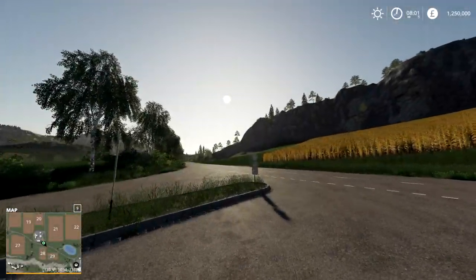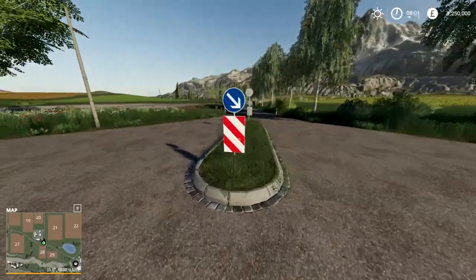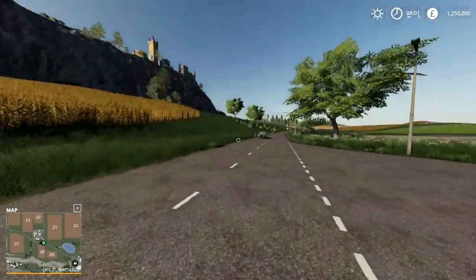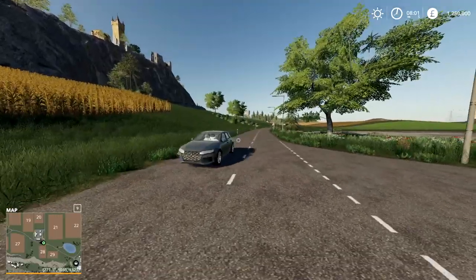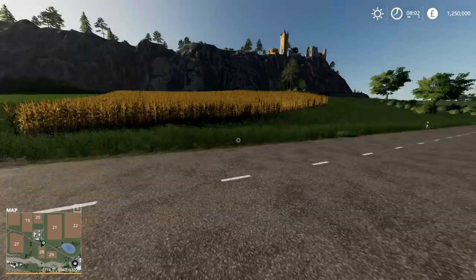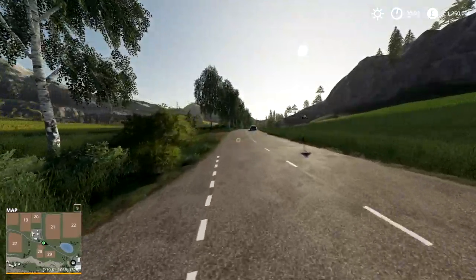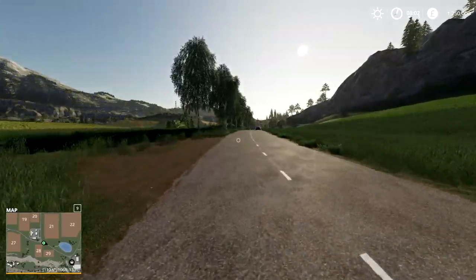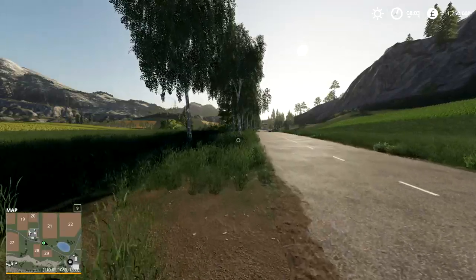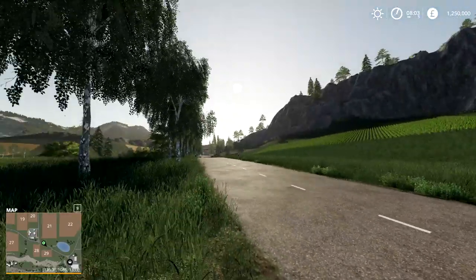Alrighty, hello guys! Welcome back to another Farming Simulator 2019 video. It's been quite a while since I've actually played this game, but today we're going to be seeing how quickly we can do some sugar cane farming. We need to buy a sugar cane harvester, a sugar cane planter, some tractors, all the things — and if we can do it with 1.25 million, that's amazing! Because I've never actually done sugar cane before. Let's go ahead and get on with it.